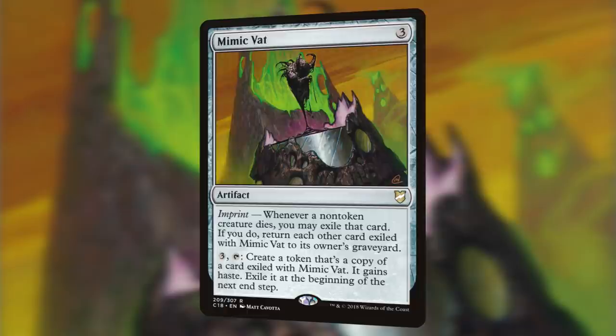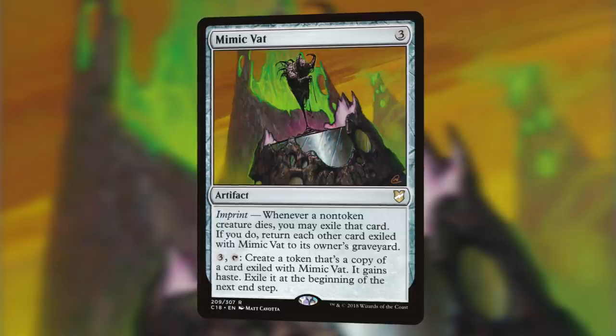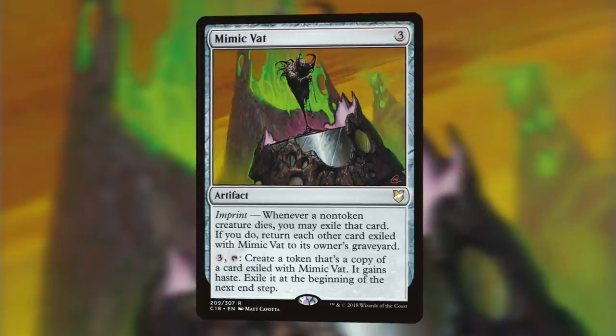Mimic Vat. For three mana, it's an artifact with Imprint. It states that whenever a non-token creature dies, you may exile that card. If you do, return each other card exiled with Mimic Vat to its owner's graveyard. Then, for three mana and tapping it, we can create a token that's a copy of the card exiled with Mimic Vat, and it gains haste. Then we're going to exile it at the beginning of the next end step.